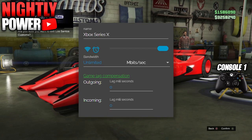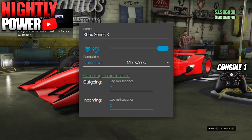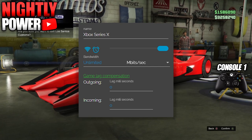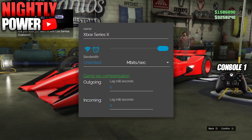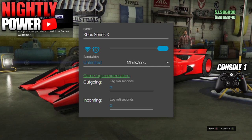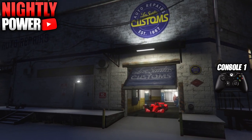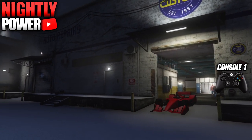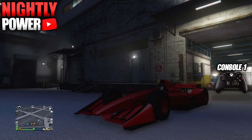When you get back to console 1, go to NetCut. Change incoming to 0, change Kbits to Mbits, and lastly change your bandwidth to unlimited. Now confirm to leave the custom shop. When your car drives out of the custom shop, press Y to get out of the car. As soon as your character steps out of the car, go to NetCut and select the Wi-Fi logo.